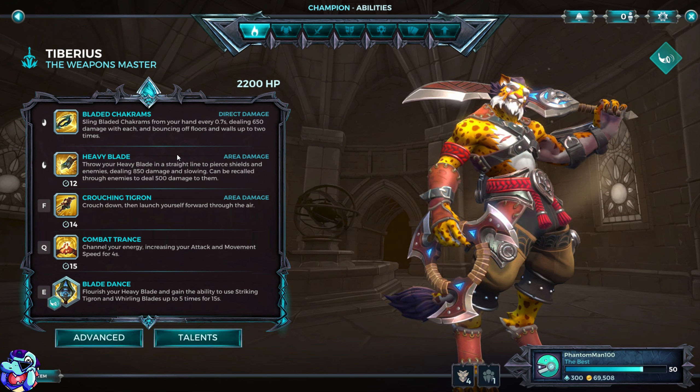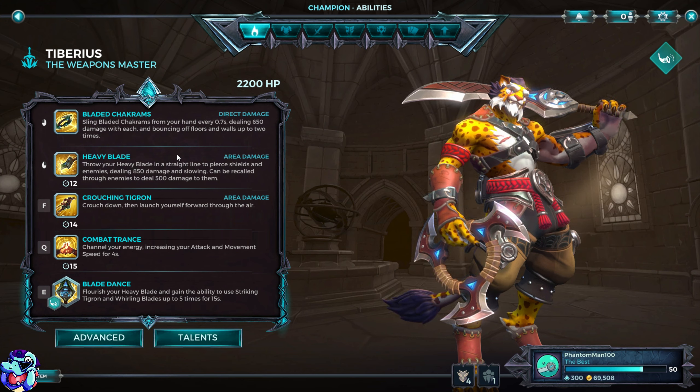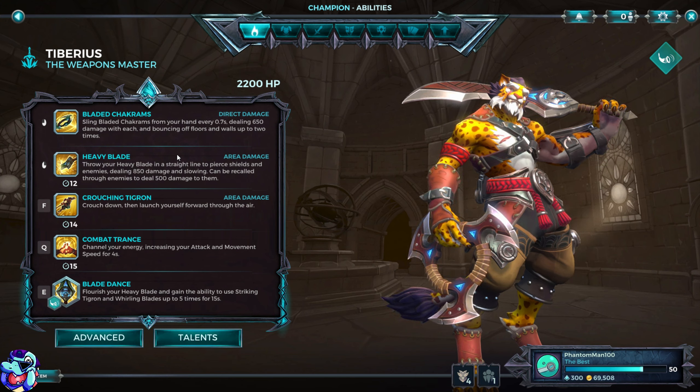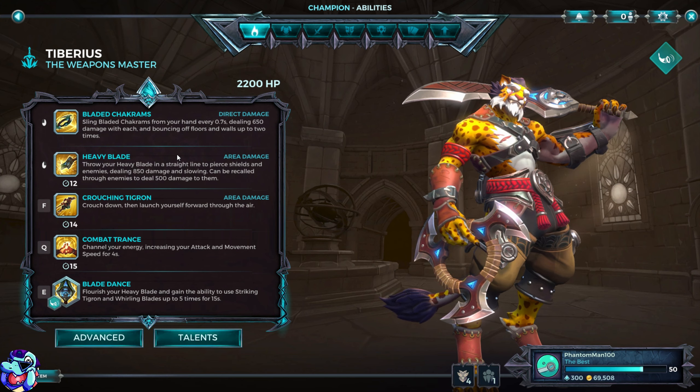We have Heavy Blade. You throw a Heavy Blade in a straight line to pierce shields and enemies, dealing 850 damage and slowing them. It can be recalled through enemies to deal final damage to them. So you throw it, hit someone, and you can recall it. It's kind of cool.